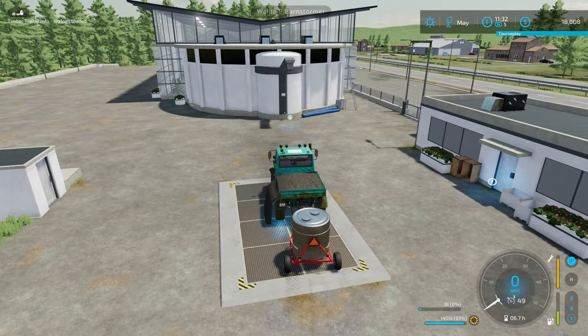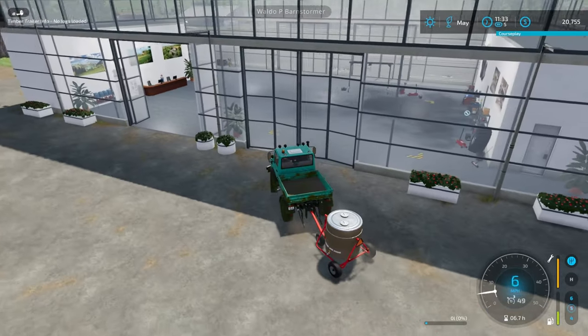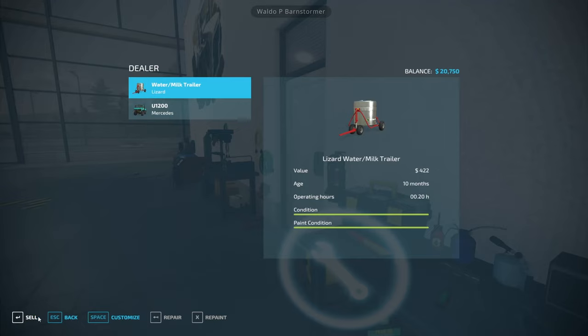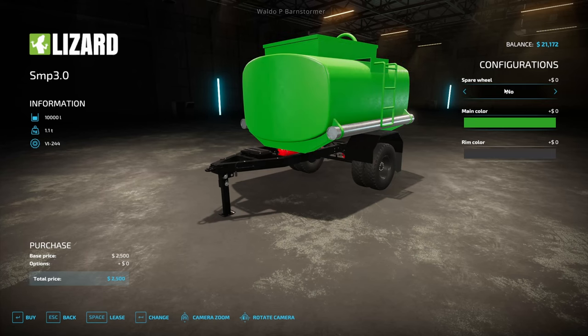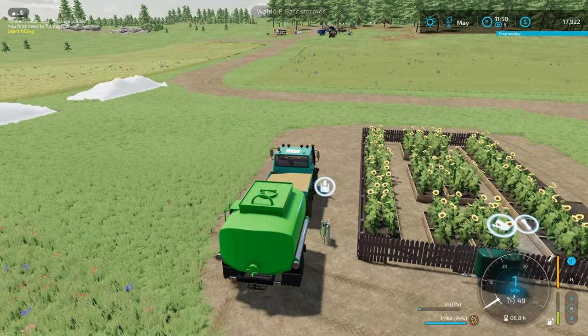Sunflowers are still going well in the greenhouse — take some down and sell a load of them. I've brought the water tank down as well because I want to swap that one out. I've got a bit of money and with the goats — we're going to need a bigger water tanker now. This one holds about 10,000 litres, that's a pretty good upgrade.